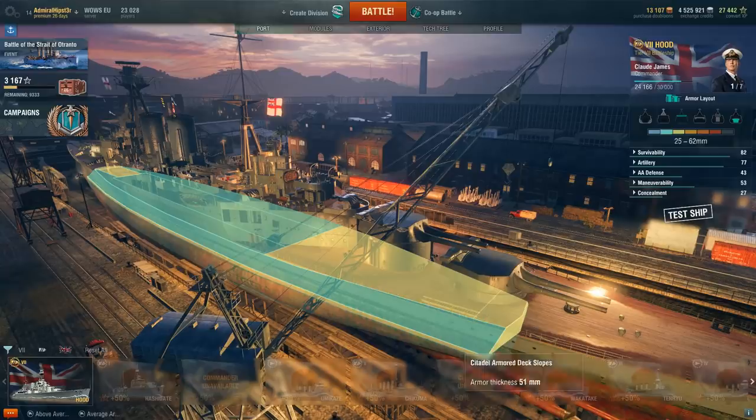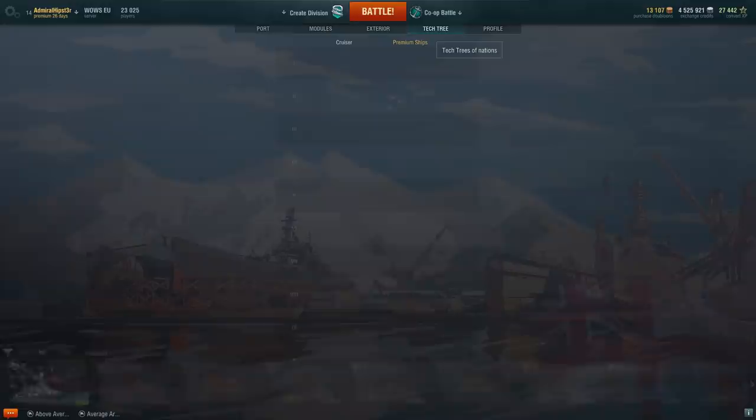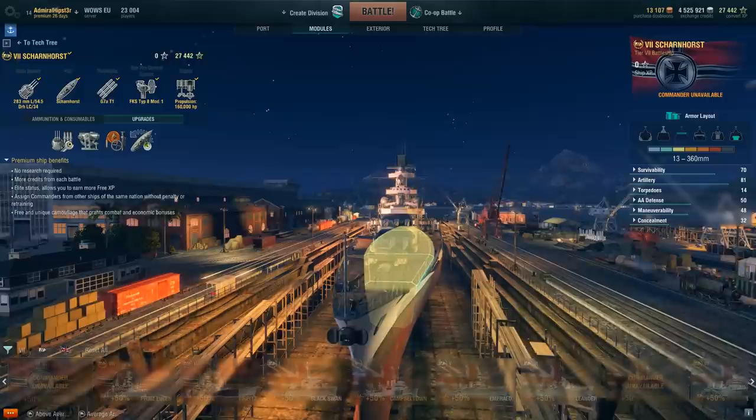Turtleback armour isn't new in World of Warships — the Germans are quite famous for it. Let's compare to another Tier 7 premium battleship: the Scharnhorst. The Scharnhorst also has a turtleback armour arrangement, but it's 110mm thick — more than double the thickness of the Hood's turtleback.